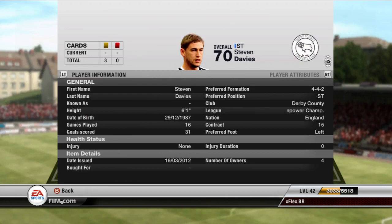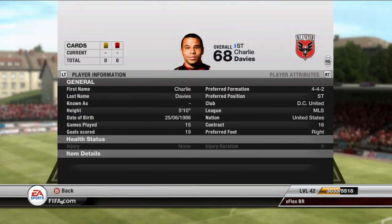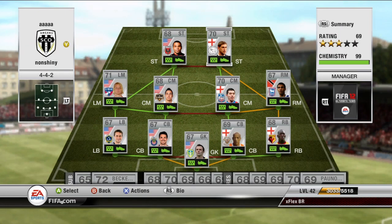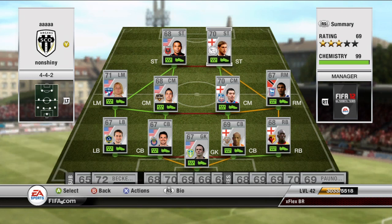The other Davis is Steven Davis. Charlie Davis scored quite a bunch of goals over around 15 to 20 matches with this squad. Steven Davis is a really complete striker — left-footed shot, one of the best strikers I've played with even being non-shiny. I was really surprised by him: 77 pace, 70 shooting, 70 dribbling, 4-star skills, and 70 heading — quite a complete player.